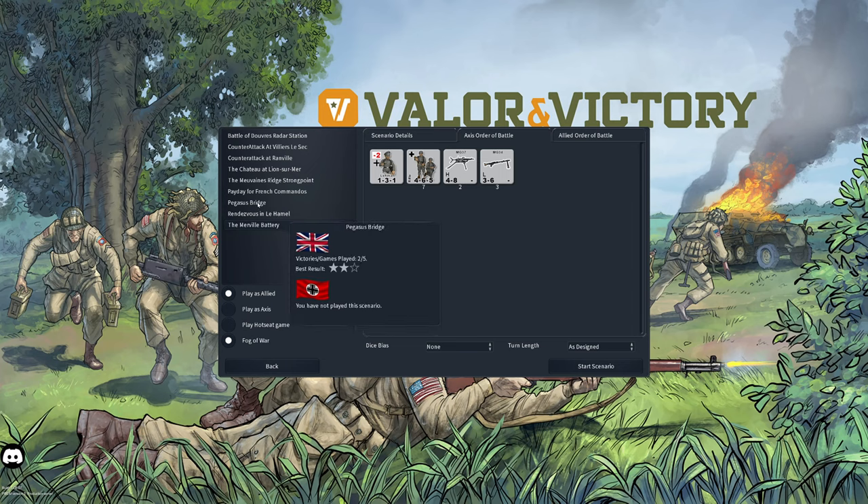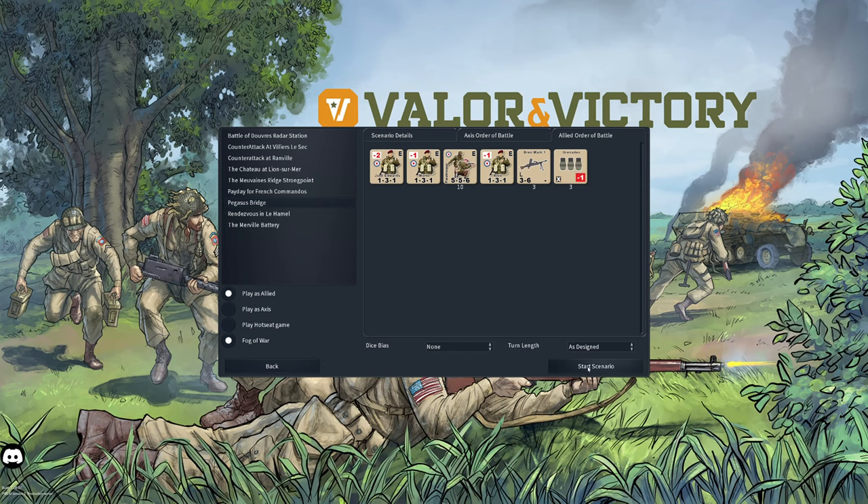I decide to play the Pegasus Bridge scenario to get familiar with the game. The Axis order of battle has two leaders — one is a minus two — six infantry squads, two MG34s, and one Pak 40. The Allies have three leaders, one with a minus two, ten squads, three Bren guns, and three grenade units. Let's go ahead and start the scenario.